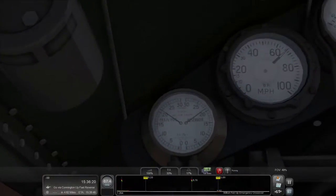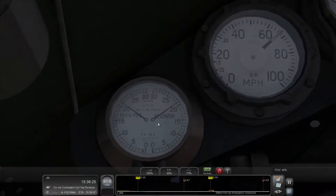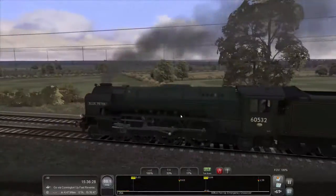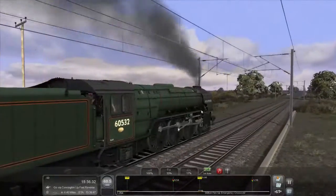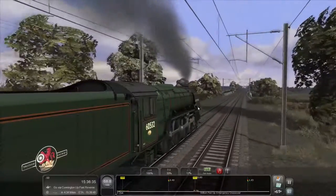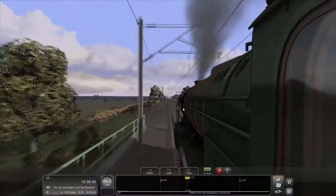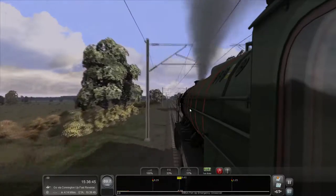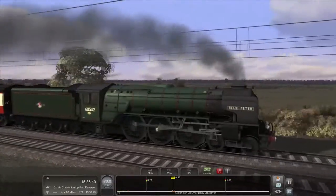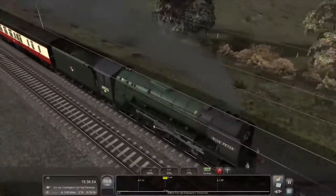I'm going to try setting the brakes to run because I know I won't lose any brake pressure. That's something I found out with this locomotive — you can apply the brakes and then put it on running and it holds it at that pressure, which I did not know. I've been playing this game since it was Rail Works, so I'm one iteration in from the second generation.